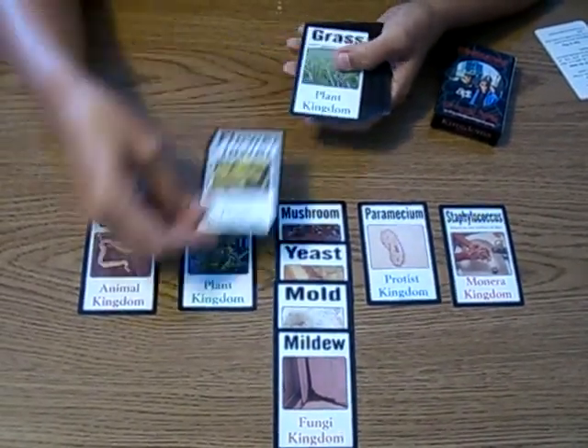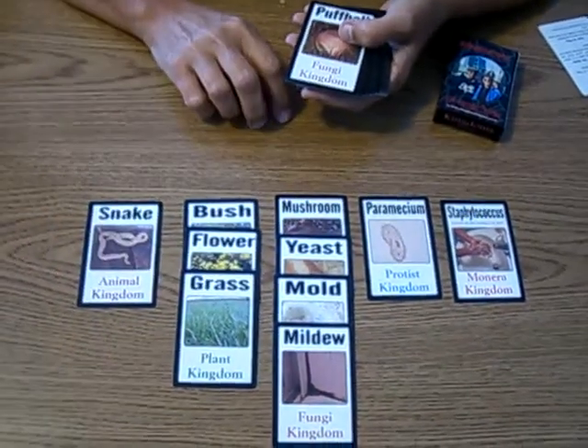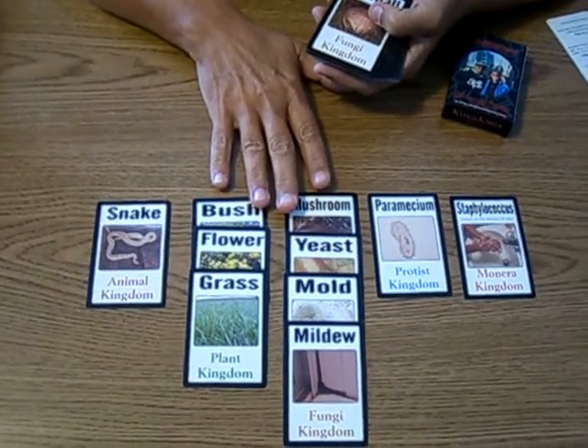Here's a bush from the Plant Kingdom, here's a flower from the Plant Kingdom, and here's grass from the Plant Kingdom. So if the student got these four fungi and these three plant cards, they would be the winner.